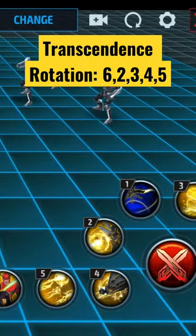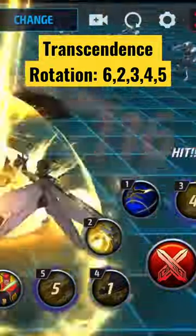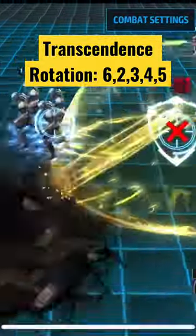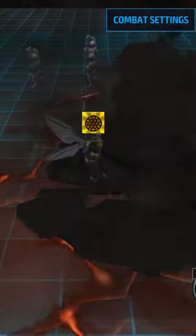But her Transcendent gets a little bit more complicated. It's going to be 6, 2, 3, 4, 5 — you've got to do it very quick. The 4th skill has the accumulation, so make sure not to miss it. And this is what it looks like. If you miss that 4th skill, you're probably going to lose out on some of the damage on the 5th. It's all going to build up to that 5th skill in the end.